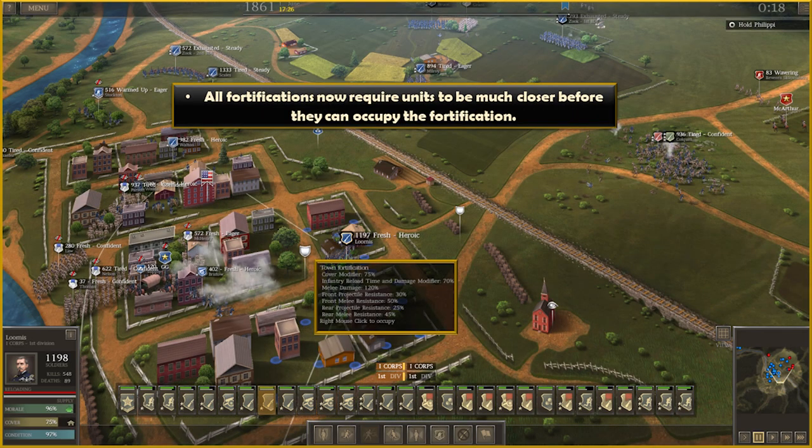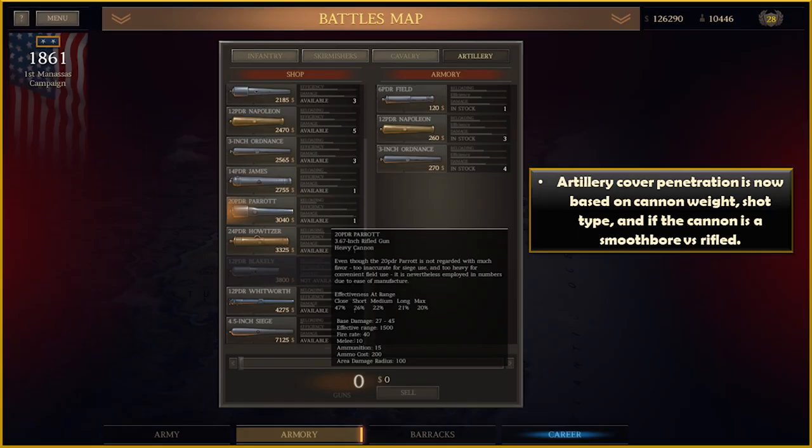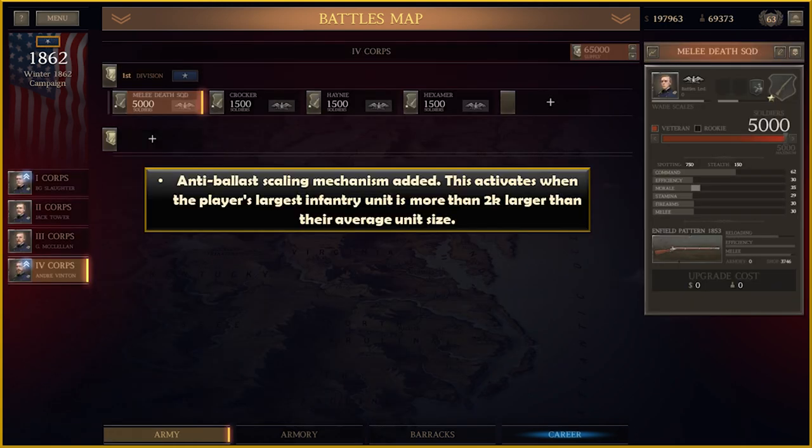The terrain bonuses to cover have been reduced in areas other than open ground, so it is now harder to reach 100% cover without perks. All fortifications now require that units get much closer before they can occupy them. Artillery cover penetration is now based on cannon weight, shot type, and whether the cannon is a smoothbore or rifled. There is now an anti-ballast scaling mechanism that activates when the player's infantry is more than 2,000 larger than the average unit size.